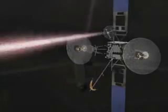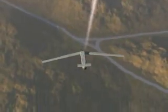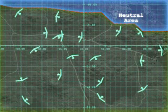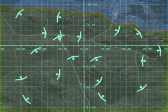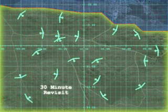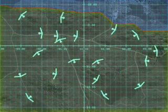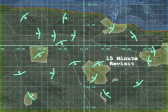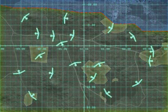A swarm of Dominator missiles can be given instructions to provide continuous surveillance over large geographic areas. In this example, an area of over 700 square miles is broken into four regions defined by the type of targets or activity expected in each region. The Dominators can patrol or revisit each area of responsibility at different time intervals.